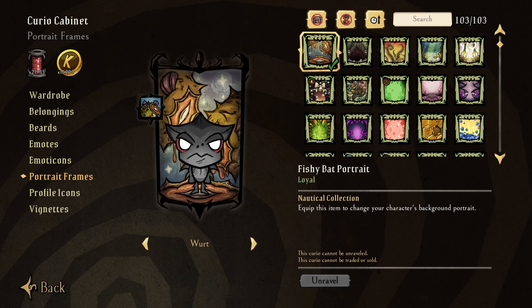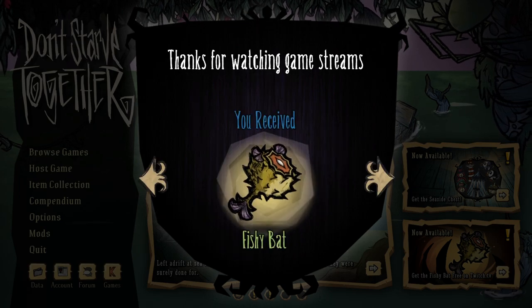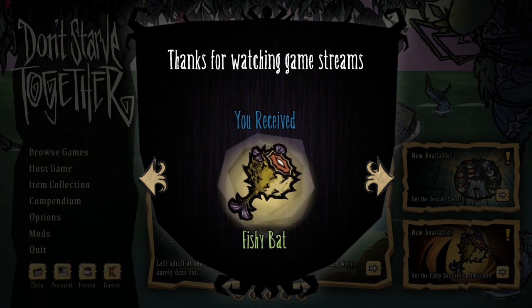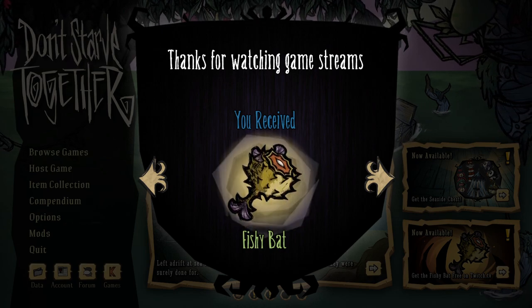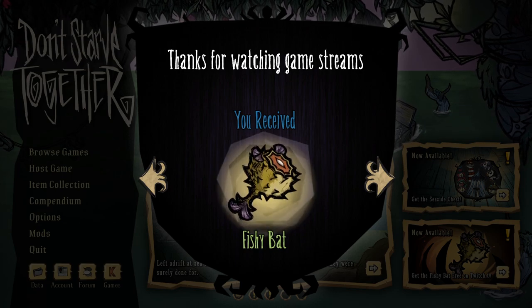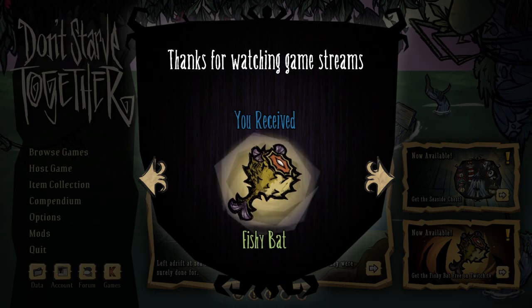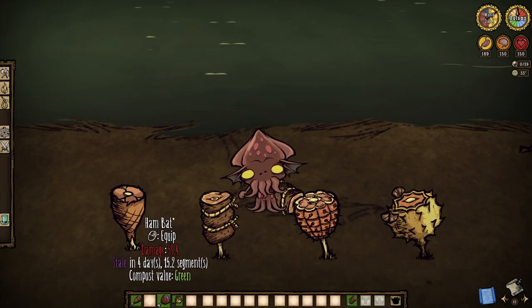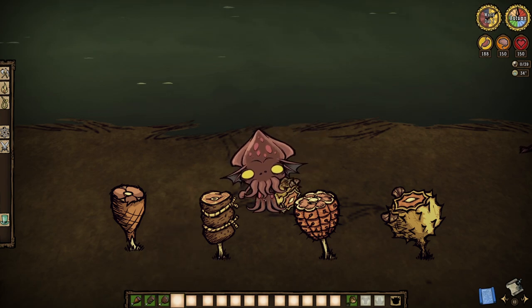Last but certainly not least is the Fishy Bat itself. This one takes a whopping six hours to claim, but after the portrait frame is claimed you do have the luxury of truly walking away for the remaining four hours, so take advantage of that. In case you're still unclear about what the drop actually re-skins, it is indeed a new Ham Bat skin at the end of the day.